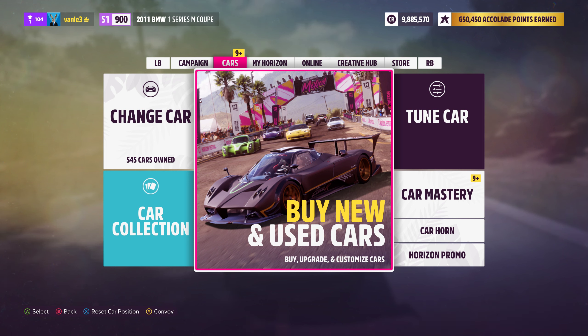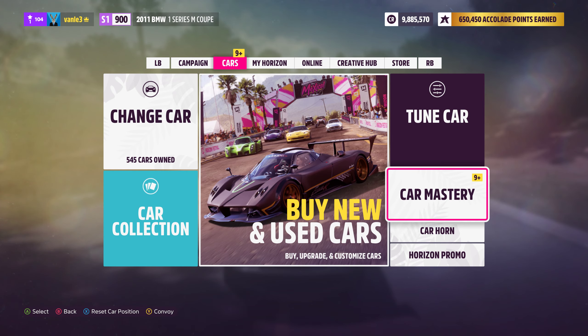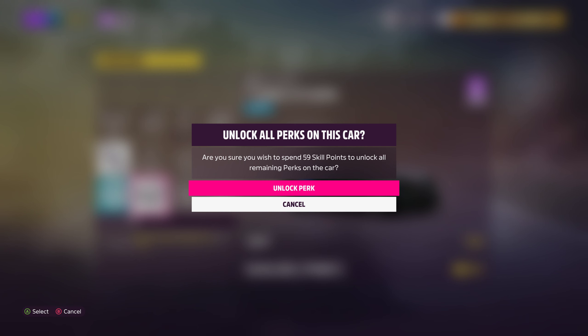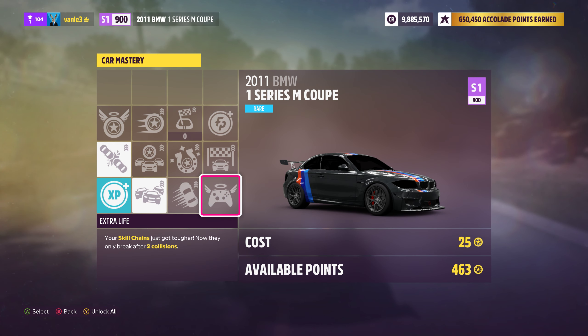Right here you can see the car I bought is unchanged because there was no wheel spin in its tree to begin with, so nothing has been reset. Car mastery trees where nothing was changed stay unchanged — only the ones where the trees were changed are actually refunded, which does make sense. I would have liked a list of which cars are actually affected so you don't have to check all your cars manually, but it's just an annoyance.